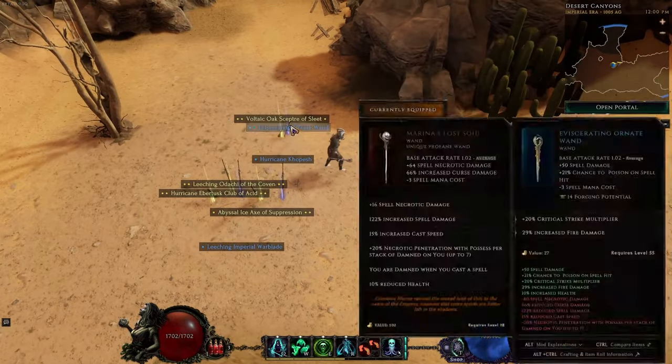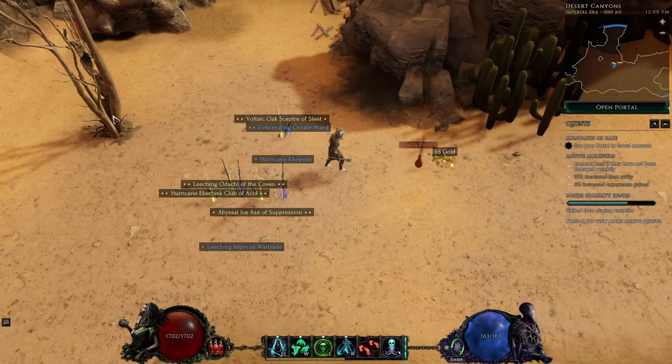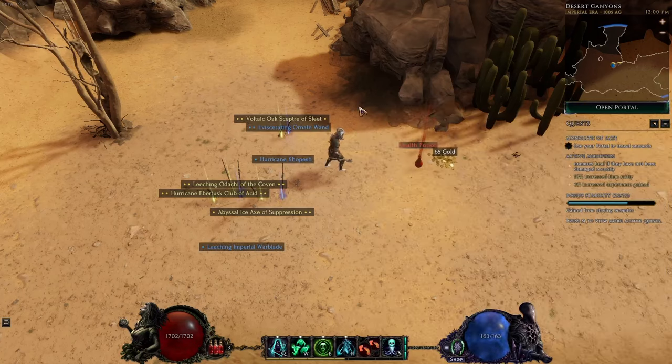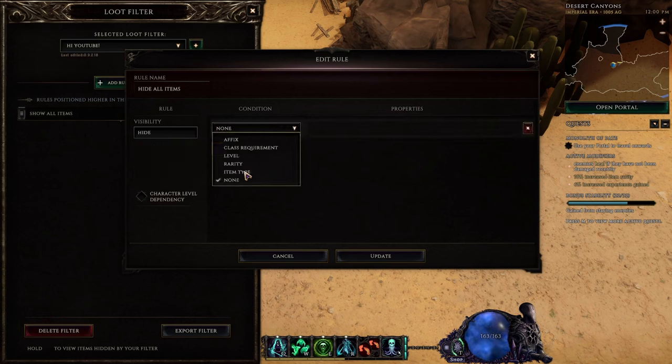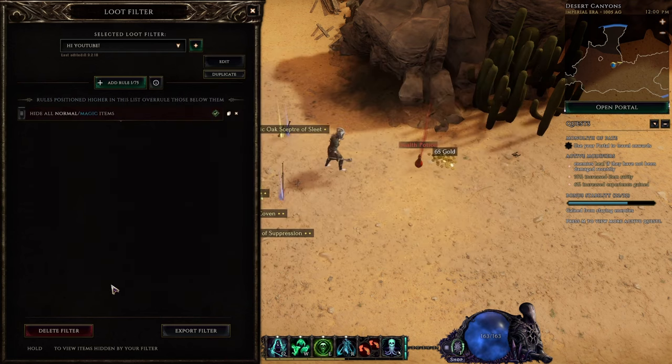When it comes to sorting out loot in Last Epoch, it's very, very easy. In my opinion, you almost never want to see magic items, so if we go to our loot filter and add a rule so that we never see magic items — it may seem complicated, but I promise it's only a few clicks away. Add rule. We want to hide items with the rarities of normal and magic. Update, and it's done.